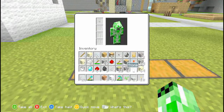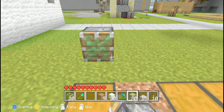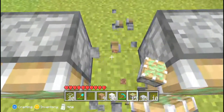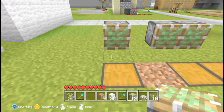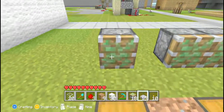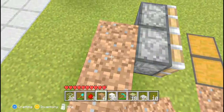What we're going to do now is place three sticky pistons wherever you've got a chest. Then you just need to come behind it and stick a block behind it and then stick some redstone dust on behind it.